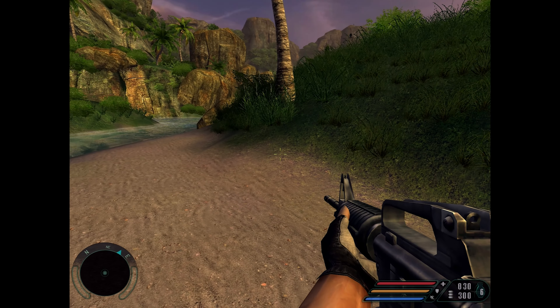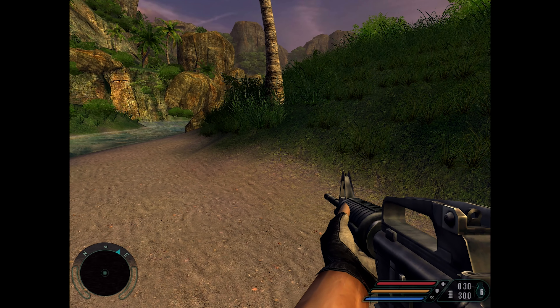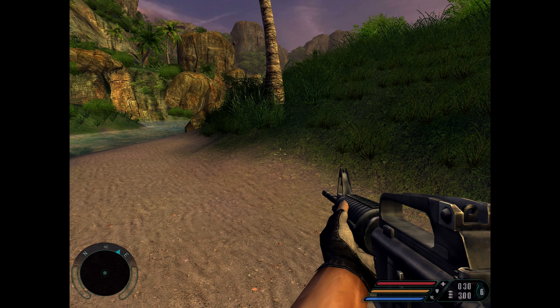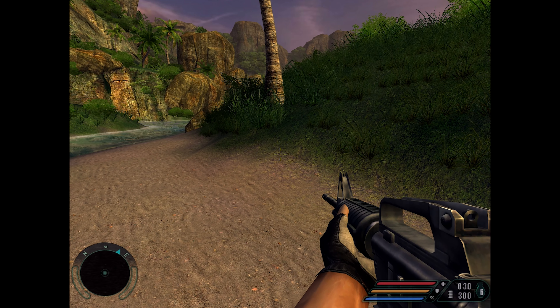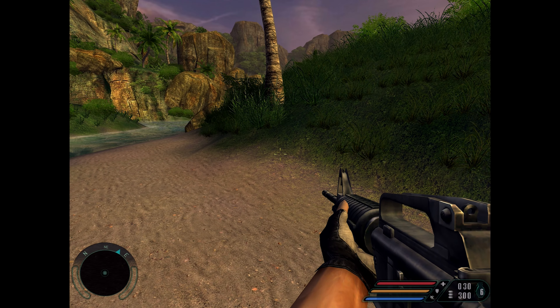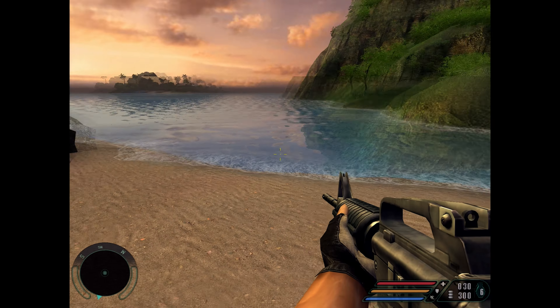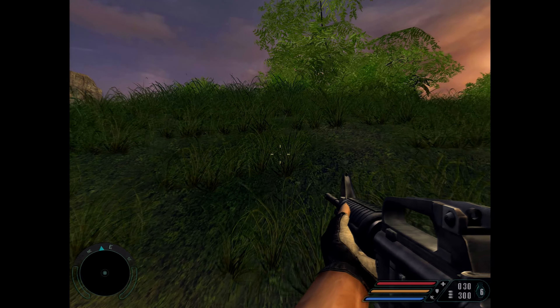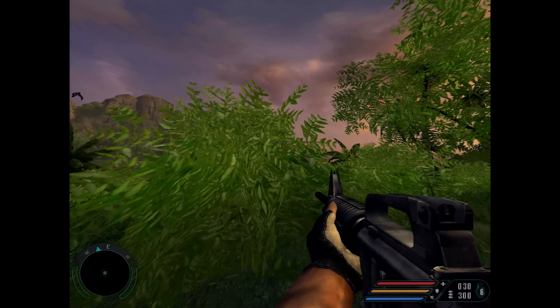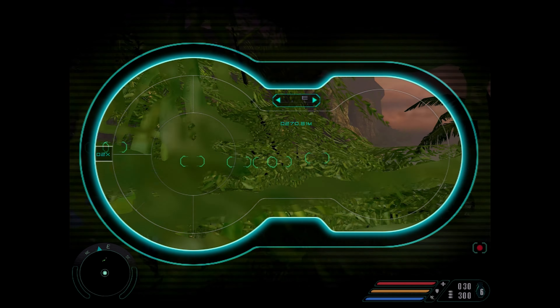Hey everyone, welcome back to my Far Cry 1 walkthrough on the PC, played on the realistic difficulty. This is mission five, I believe — 'Research' — starting off on an island. What I like to do is head up over this hill and we're going to mark some enemies on the binoculars.